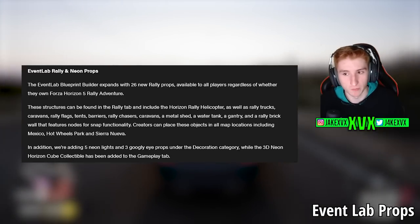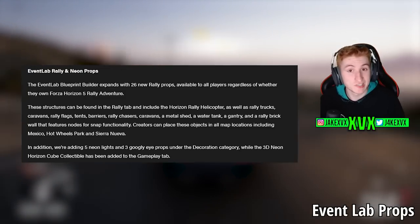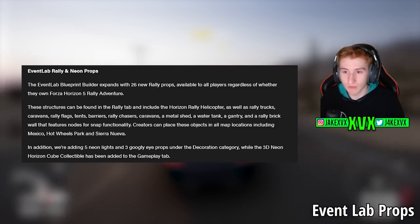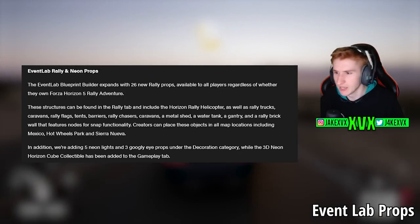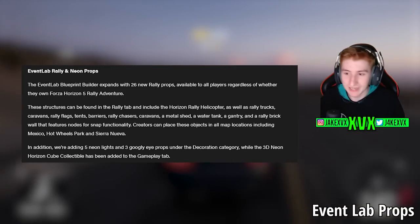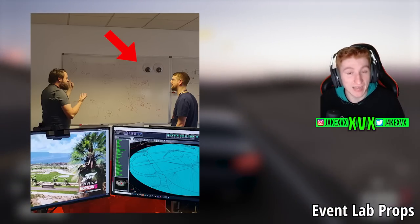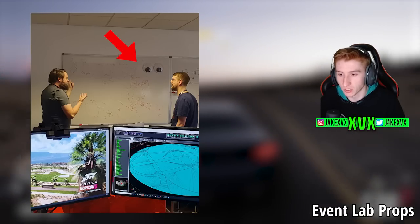Event Lab props — we all love some new Event Lab props. The Event Lab Blueprint Builder expands with 26 new rally props, available to all players regardless of whether you own the expansion. We've got the Horizon Rally helicopter, rally trucks, caravans, rally tents, barriers, and rally chasers. In addition, they're adding five neon lights and three googly eye props under the decoration category. That's probably what the googly eye clue was in the Torben Tuesday clue image — so that makes sense.